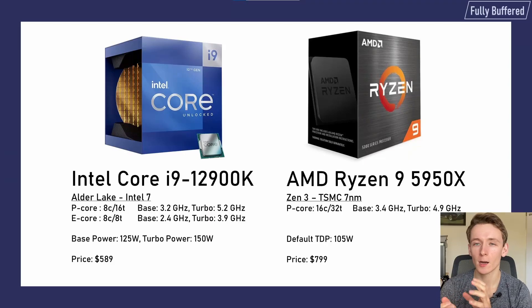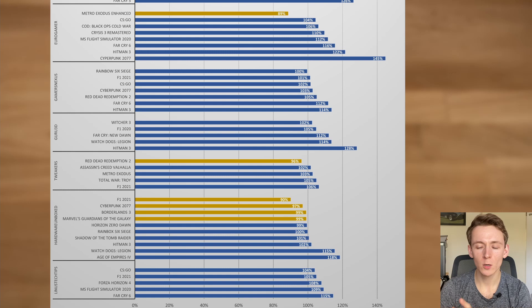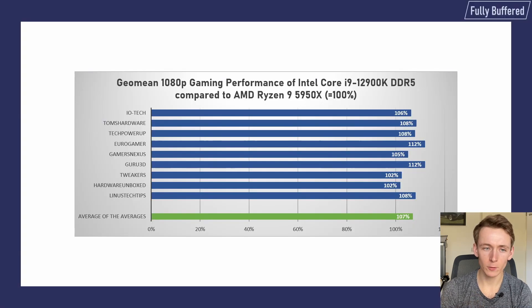Let's start with the big one: i9-12900K versus the Ryzen 9 5950X. Can Intel take the gaming crown away from AMD? Here we have the 1080p gaming performance of the i9-12900K compared to the Ryzen 9 5950X, taking that as a baseline. In 82% of the tests, the i9-12900K was faster. The difference ranges from only a couple percent to big wins of over 20% in Far Cry, Cyberpunk 2077, and Hitman 3. Eurogamer and Guru3D had the highest results at 112% performance, while Tweakers and Hardware Unboxed had the lowest at 102%, giving a total average of 107%. So yes, overall Intel is back in the lead again.